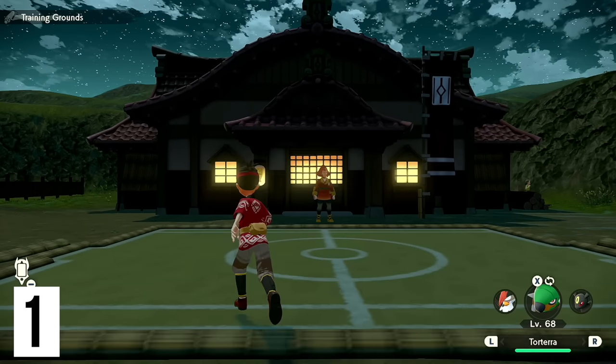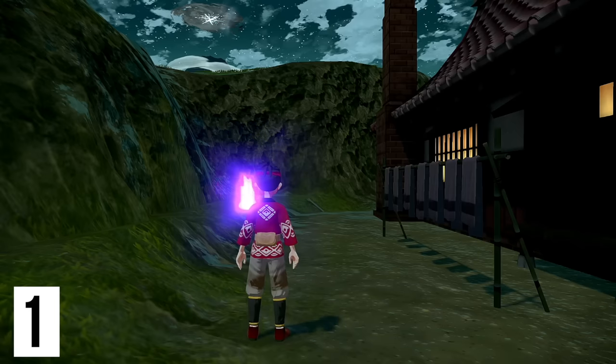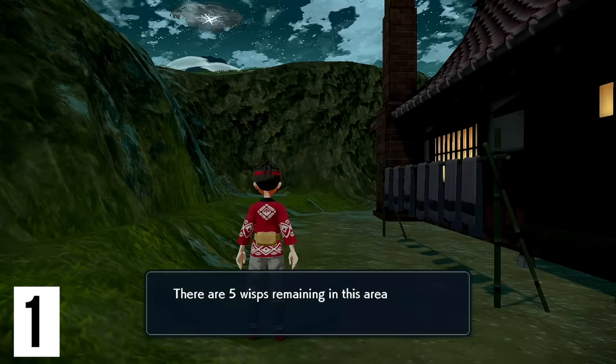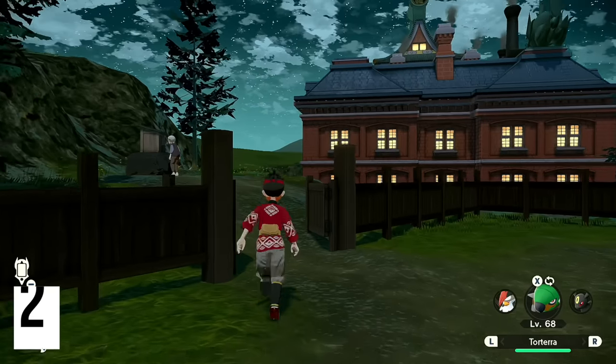We're going to start at the top left from the training grounds — just go behind the building and over here, boom, wisp number one. There are five left in the area; I think I got one by accident.